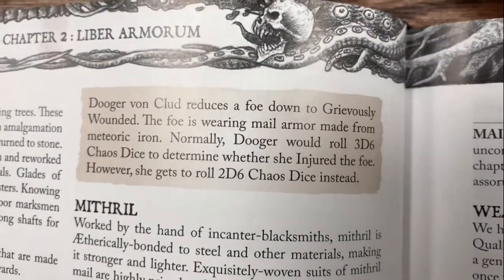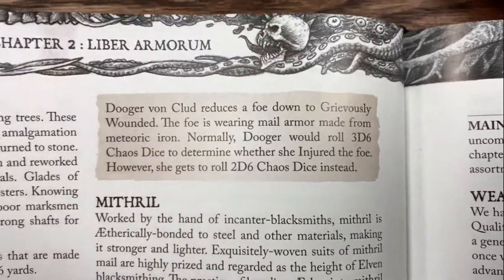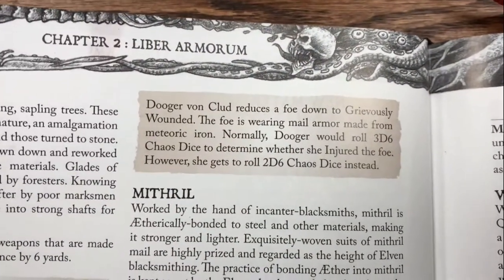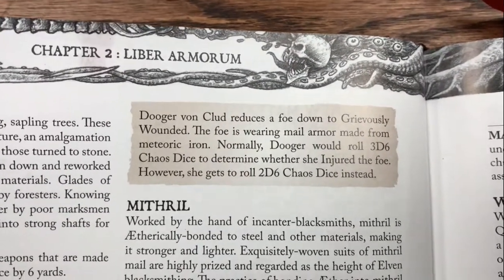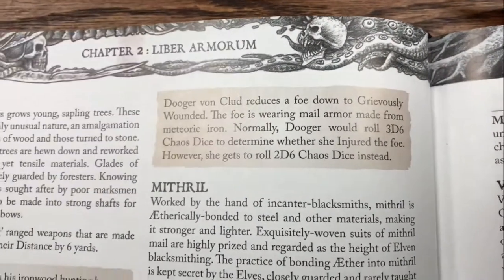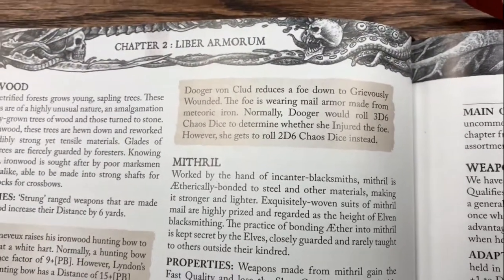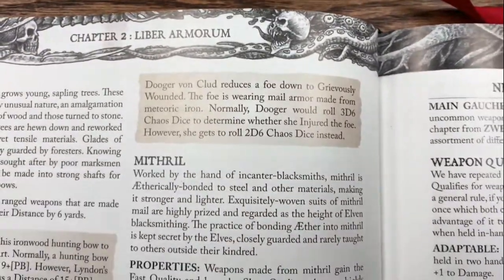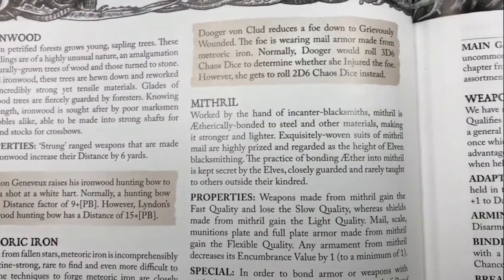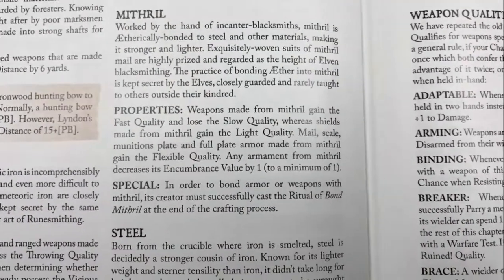Meteoric iron is iron that has fallen from the sky and been turned into new weapons, which gives some interesting things when they injure foes or reduce injuries. Our example about that is Dugervon Kludd. This is a call-out from Adam Kobel - when he first did character creation in Zweihander on his channel, he created this geriatric, one-footed gnome pit fighter who was elderly, named Dugervon Kludd. We included her in there because Adam's a good friend, and we try to include our friends in all of our books.